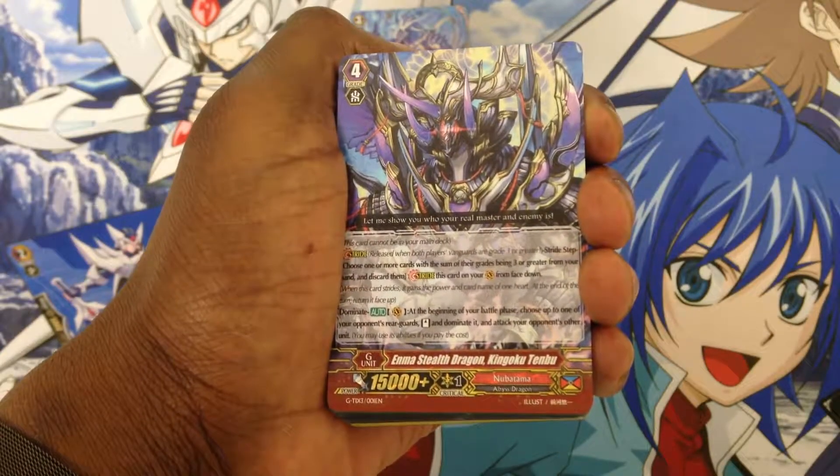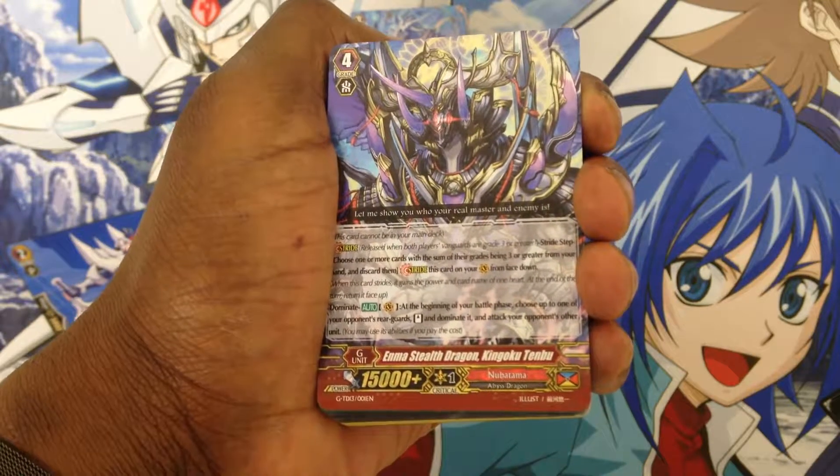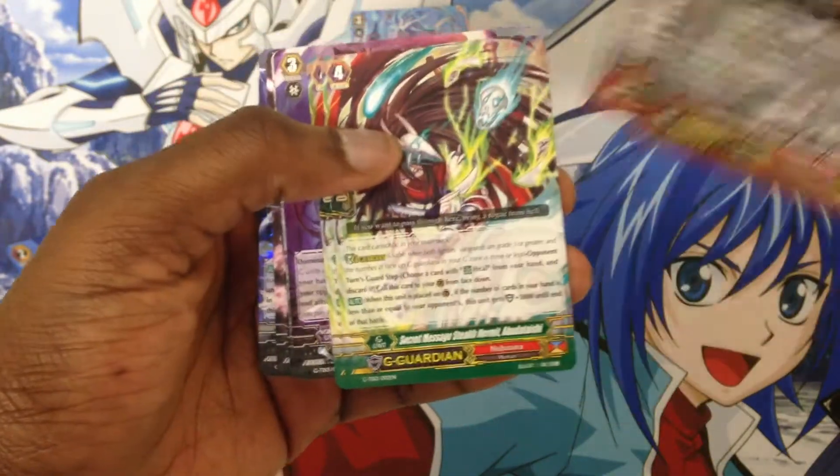For our G unit we have Emma Step Dragon King Goku at Tenbu. He can dominate a unit during the battle phase. We have two copies of him in the deck.